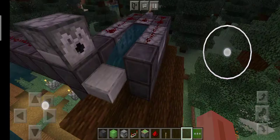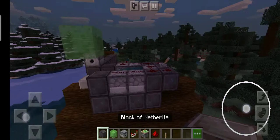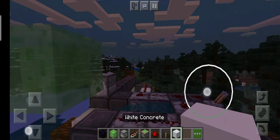I put a sticky piston with a slime block and put one up, and I want to use an immovable block like obsidian, then a block on top of it — some concrete — so it cannot move.